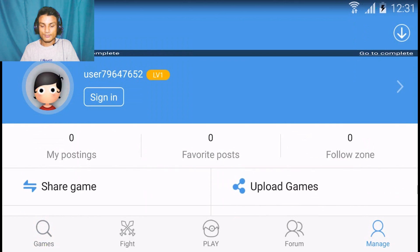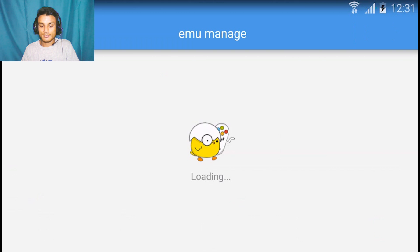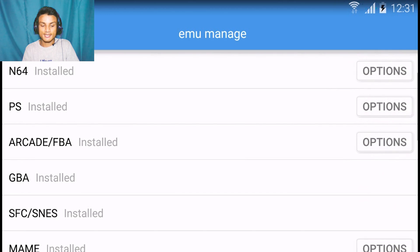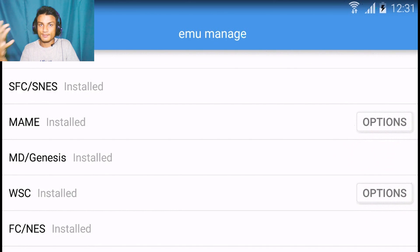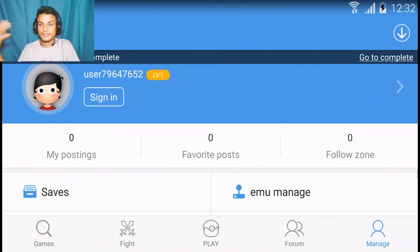I'm going to show you what it can emulate. I'll go into Manage and then Manage Emulator. As you can see, there is a PSP emulator installed, NDS, N64, PS, and so many other platforms. All of these are different gaming platforms, so you can play games from all of them. This all-in-one emulator is the first big benefit of this app.